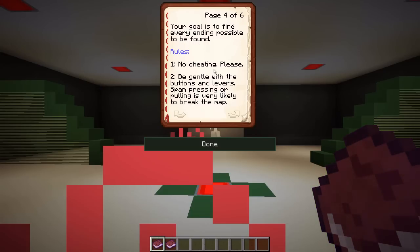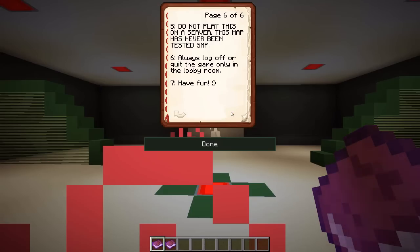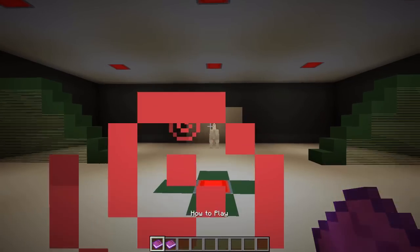Rules: no cheating, please. Be gentle with the buttons and levers — can't spam them then. The signs that appear on the machine for code entry and or location names are right-clickable. The lever behind the chair is the restart lever; pulling it will restart the machine and the city, but the stickers will remain. Must be single player.